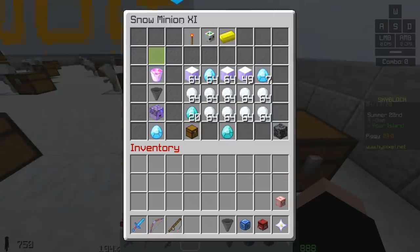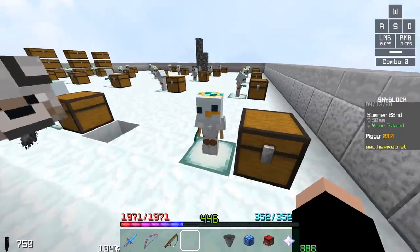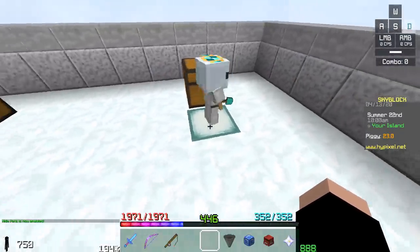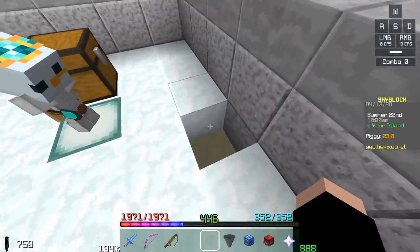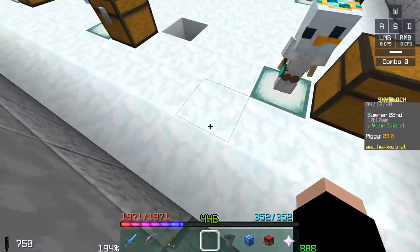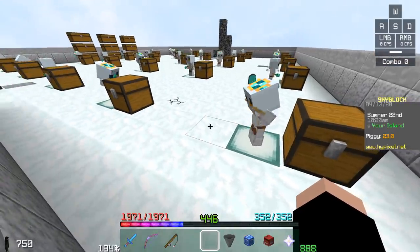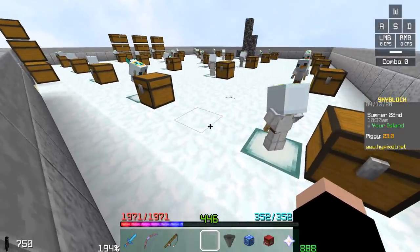I put down the snow minion and observe what it does every 6.5 seconds — or in this case 5.2 seconds with the fuel. Let's hide the pet so it's less annoying. Every 5.2 seconds it breaks a block or places a block. It breaks a block and collects four snow because it's a snow block — boom, plus four snow. Then 5.2 seconds later it places a block and gets nothing. So on average, the snow minion gets two snowballs per action.